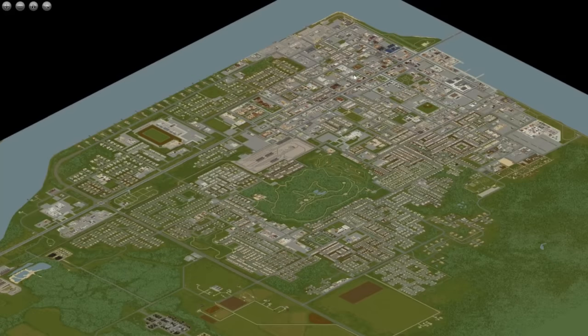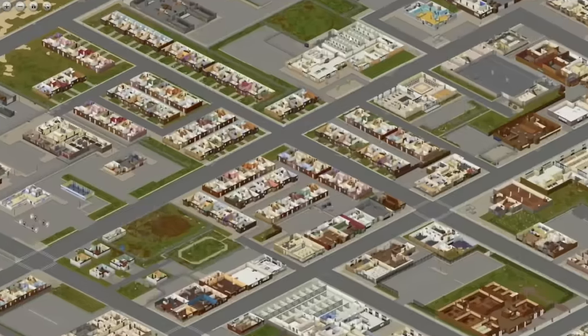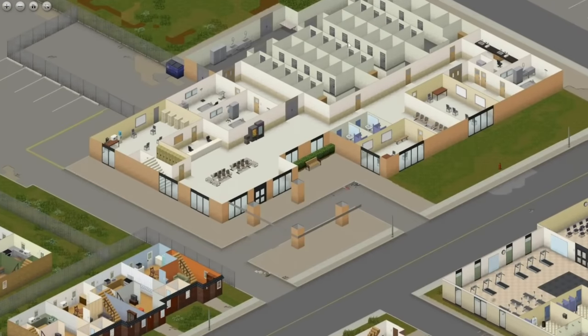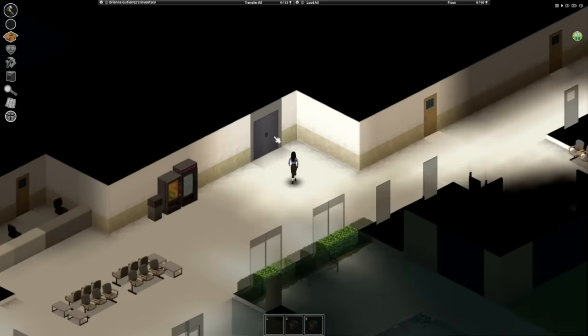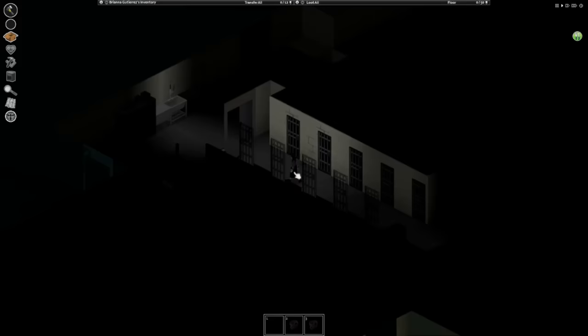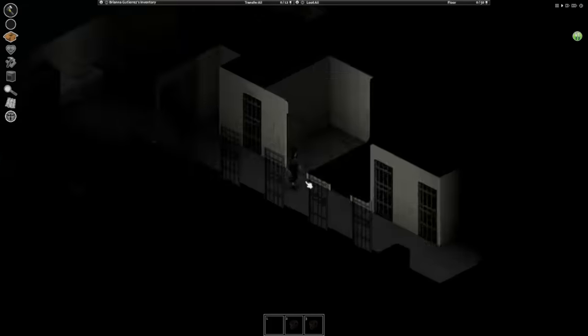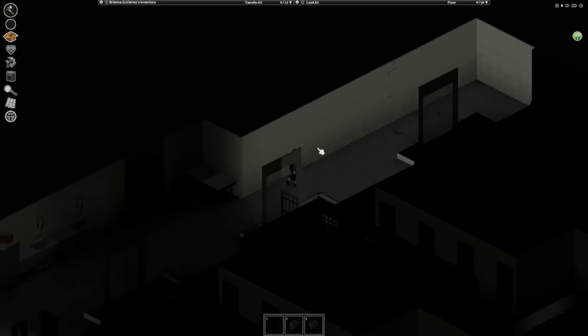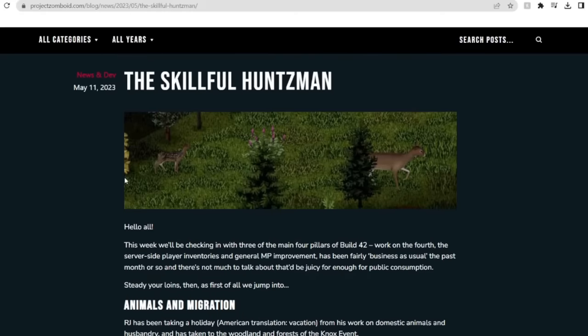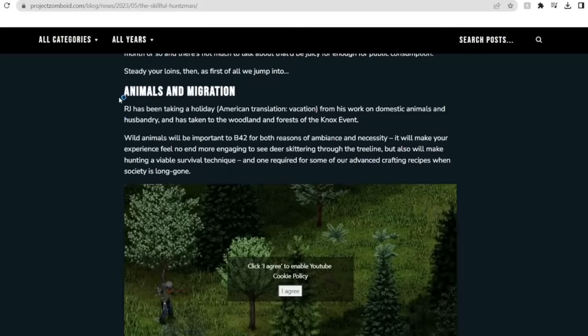Next up we have a very different kind of location, all the way up on the other side of the map: the Louisville Animal Shelter. Yes, there are no animals in the game, so the shelter is completely empty. I have talked about this place before in a previous video, but it's pretty cool and I'm quite interested to see what the devs do with this place once they finally get around to adding animals in the game.